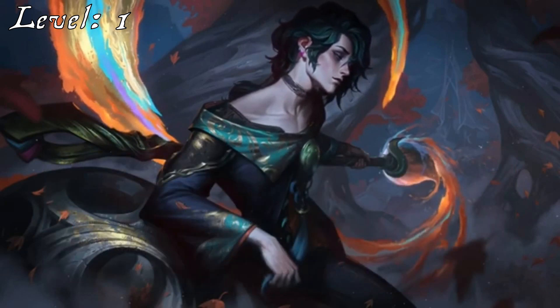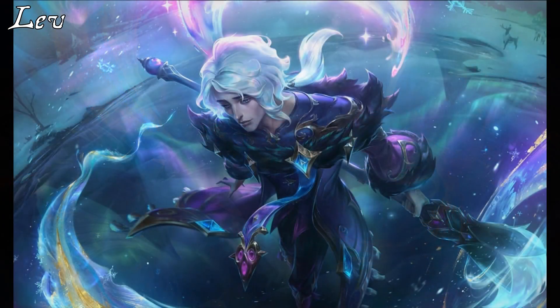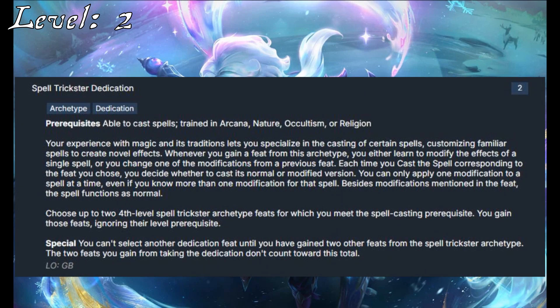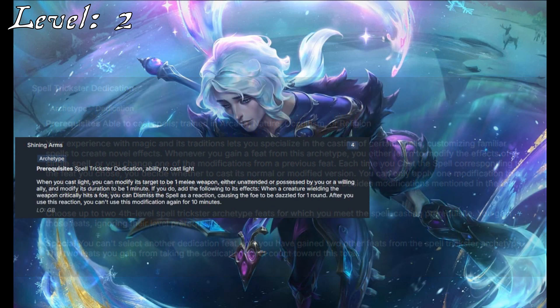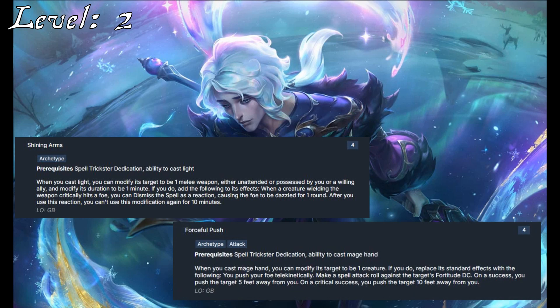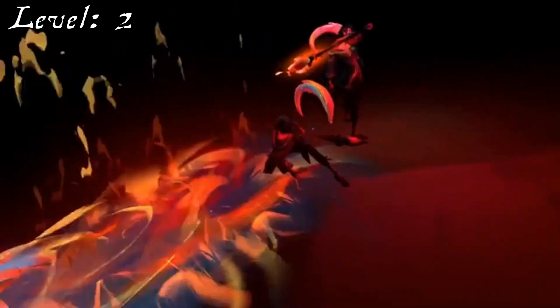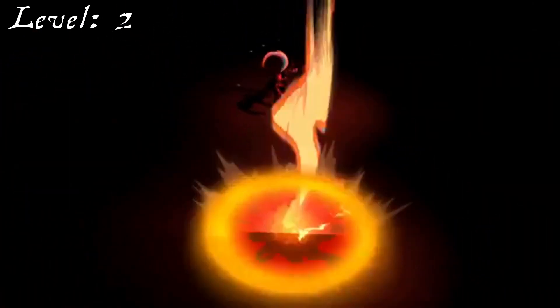I like Wei putting his own spin on his spells with spell shaping feats, and at second level he takes up the Spell Trickster dedication for a similar reason. With many of his abilities being produced by his spells, he can be a little free with his feats. This nets him Shining Arms and Forceful Push, which allow him to respectively modify Light and Telekinetic Hand, and add his own style to them. I chose these specific ones because League is a game focused on fighting, and these are some of the more combat-oriented options.